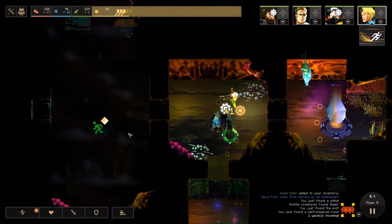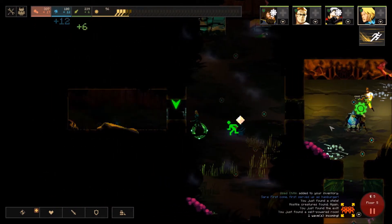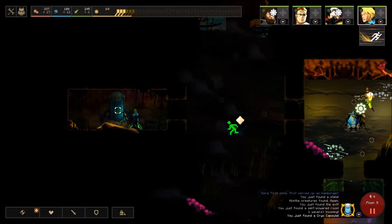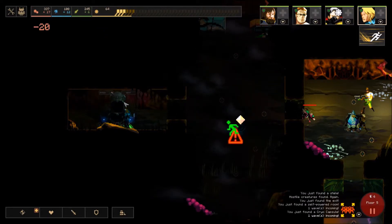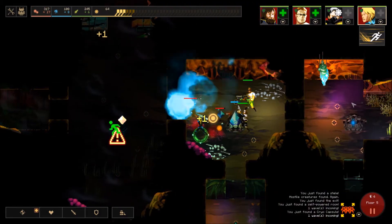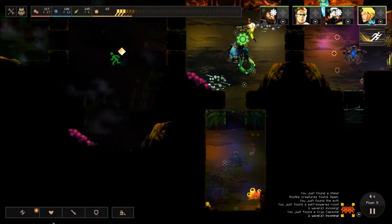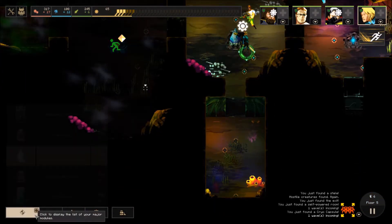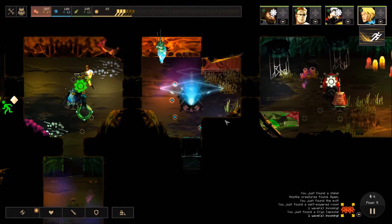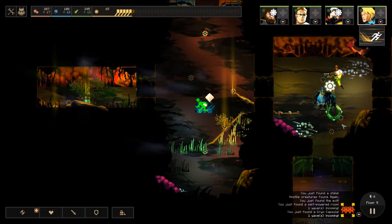Like I was doing before, I'm intentionally trying to open doors to get enemies to spawn and therefore generate a little bit more dust. I'll activate that real quick before running back — I think I probably just got food, which isn't the biggest deal. Let's do food replicator right here.